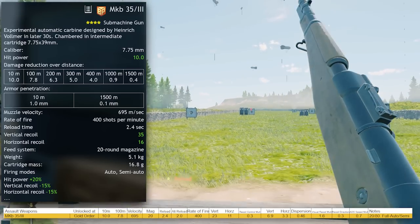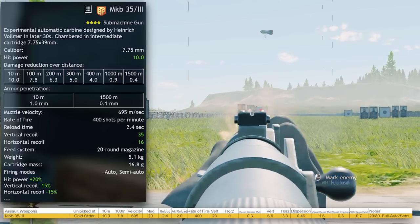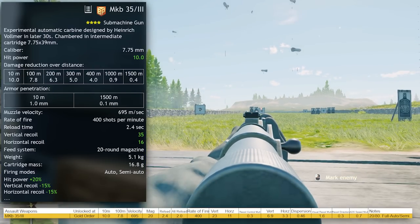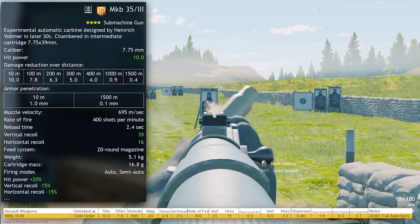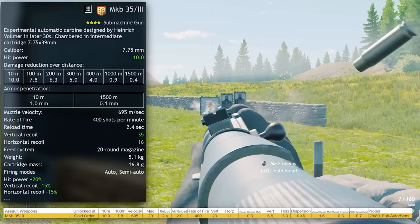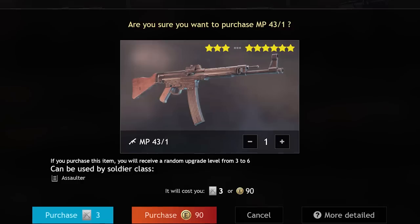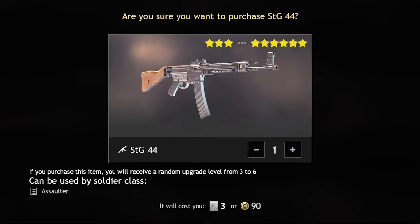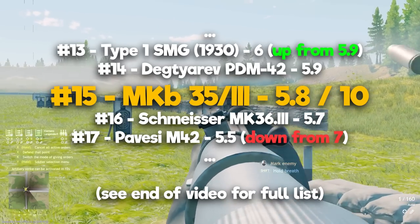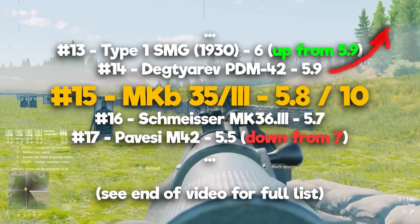Its magazine size of only 20 and slightly lower ADS speed are counters, so be sure to reload it frequently. In my honest opinion, this weapon is quite funky — a cool looking weapon with a cool firing sound that performs above average in game. It's not the best weapon as its low magazine size and fire rate hold it back, but if you're an early or low campaign level in any of the three campaigns it's available in, I would recommend getting it. It will fall off as you hit the late campaign, especially when you get the MKB-42H, MP43-1, or the mighty STG-44. It gets a 5.8 out of 10 on my leaderboard, placing it above the German Schmeisser but below the Soviet Degtyarev.